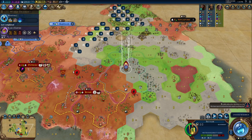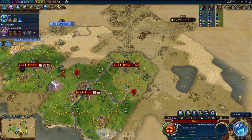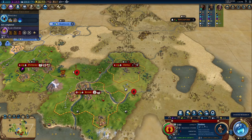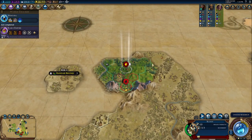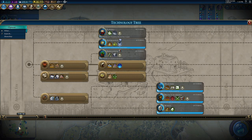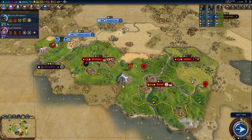I think my trade route might get pillaged, which is going to be annoying. Someone found the city of Austria. We grabbed a border. Now we've got Bronze Working — we do have a lot of faith.